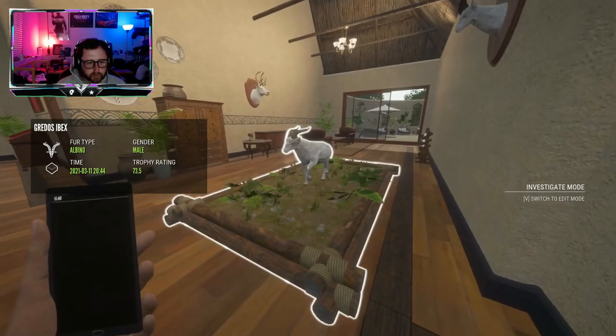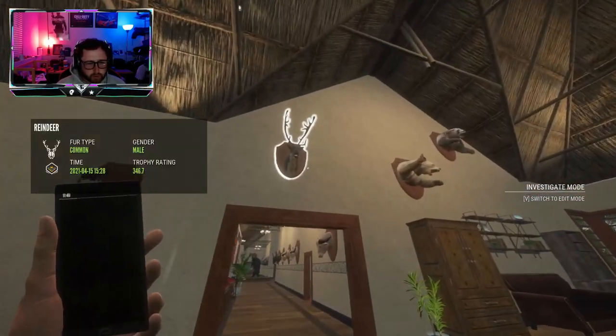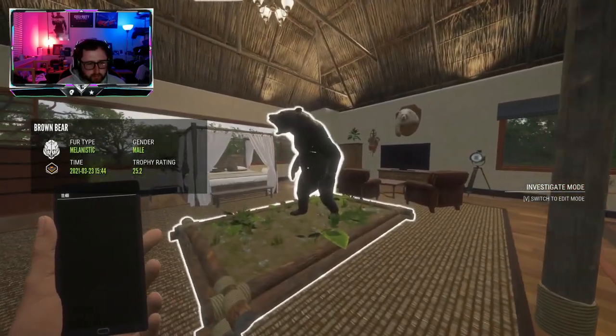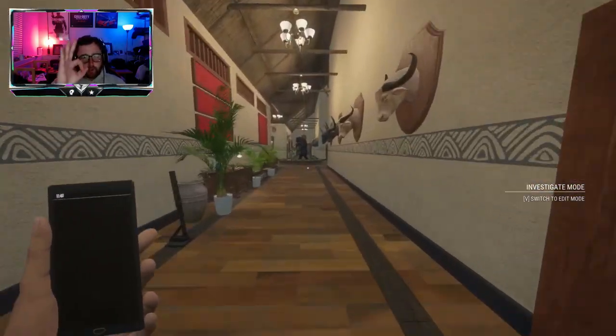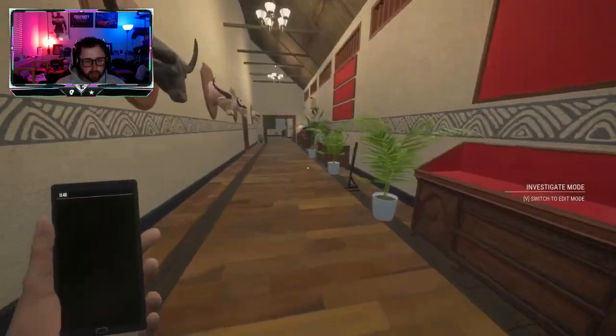Going in here — still there, I know, still there, albino. Melanistic brown bear still fine. So this lodge so far we're good, we're chilling. Lodge number one is chilling.